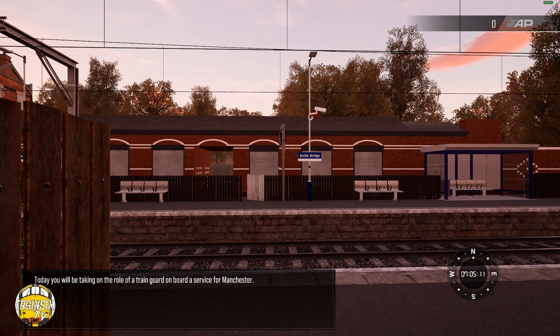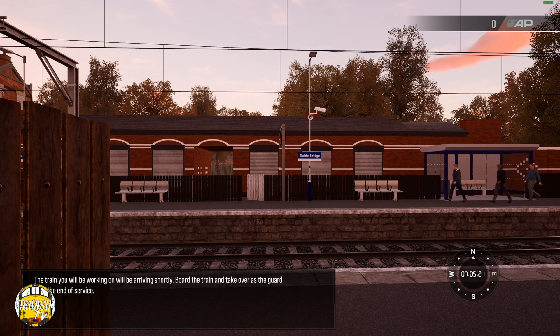Hello and welcome to Train Sim TV. Today we're going to be taking on the role of a guard on board a service to Manchester. This is on the Manchester and Glossop route. We're joining the guard role here at Guidebridge and we're going to be working the train basically from here down to Manchester to the end of its service.